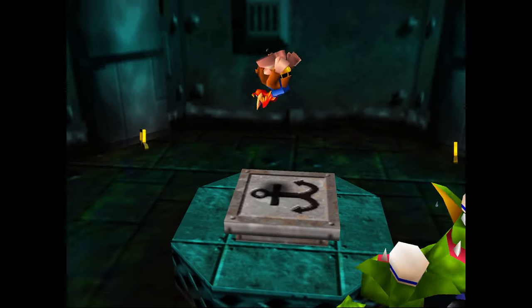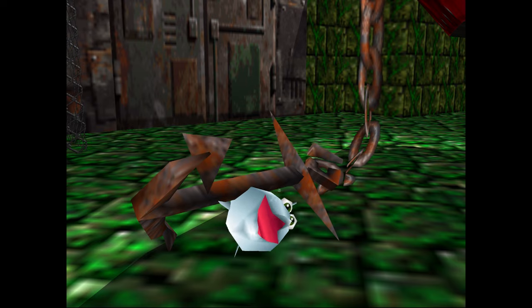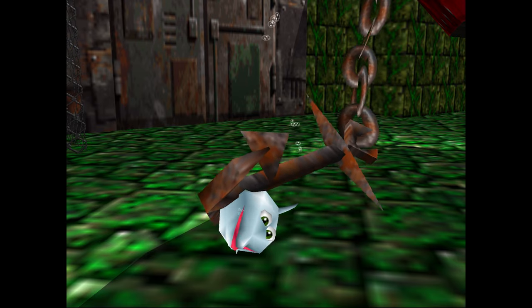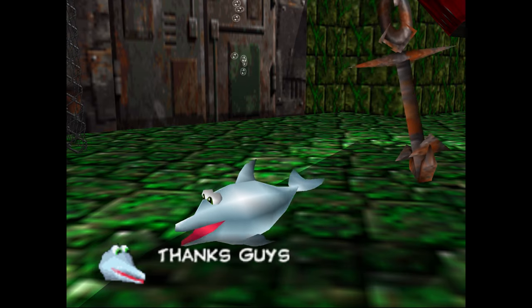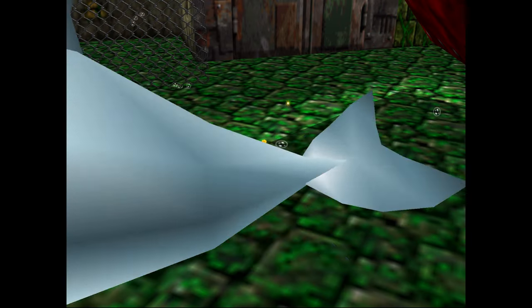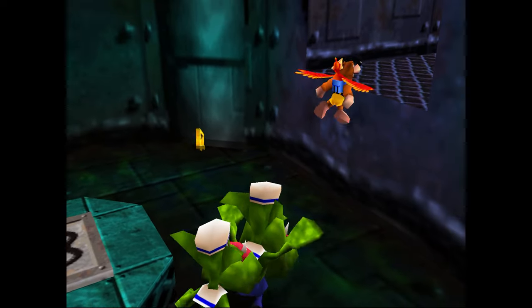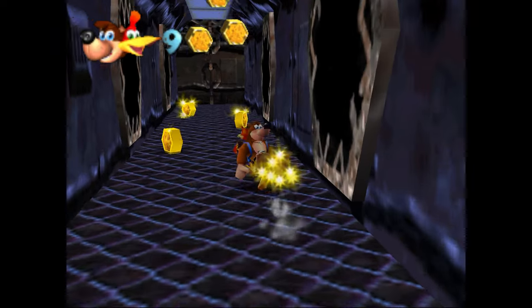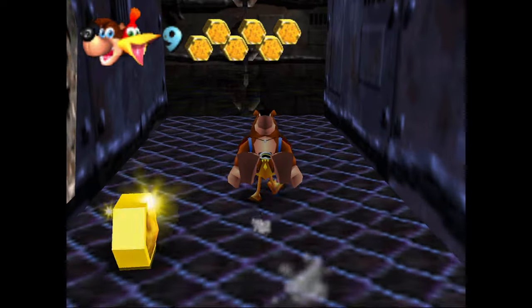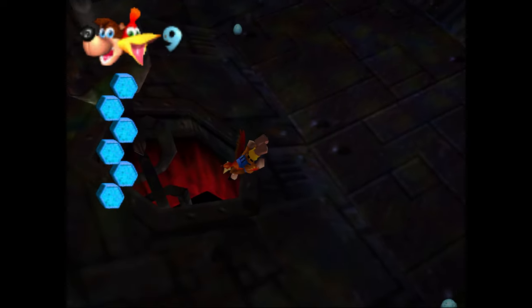Now we're going to flip this switch and raise this anchor. We'll watch this anchor get dragged across this dolphin. Every time I see that I'm like, that guy's dead — he's cut in half. But somehow he's fine, he's just going to swim away. Because we needed that Jiggy.